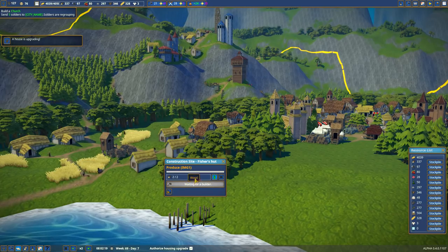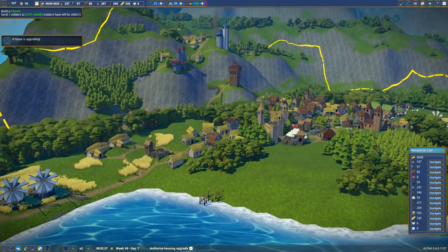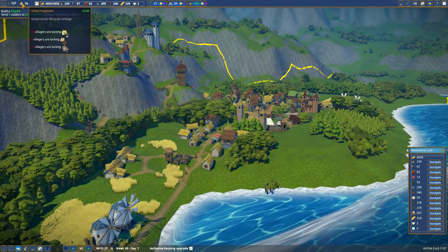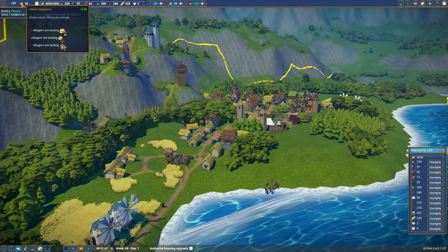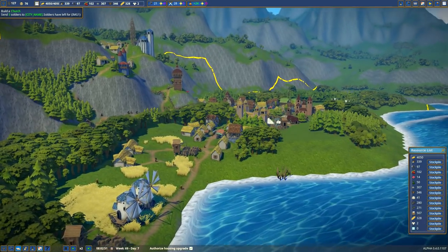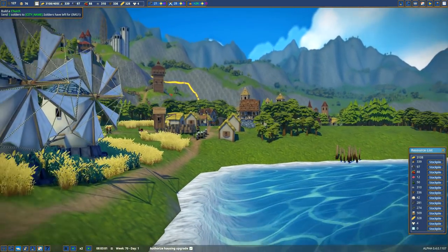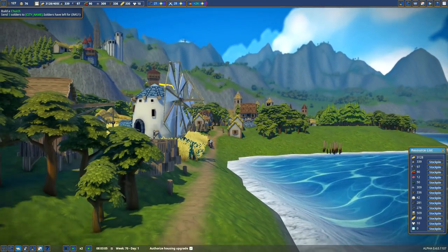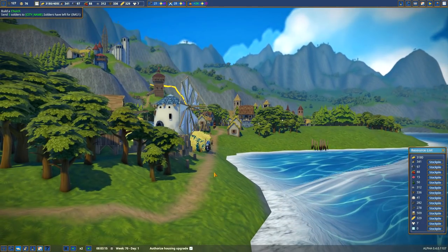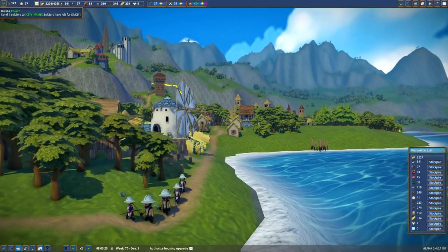Waiting for a builder, two logs. We are short on builders — we need more builders. It's a real backup in building, but we have 76 happiness. 18 villagers are lacking housing. Oh, look — there's all the soldiers. They're going this way. Let's set up a cheering section and cheer them on. Here they come. Good luck. There they go.